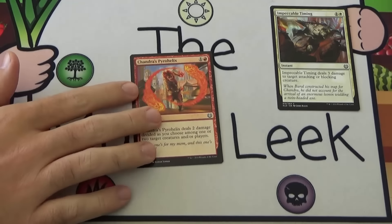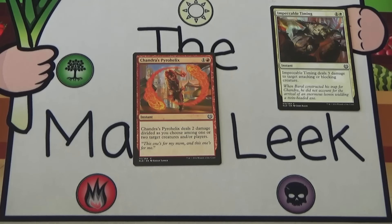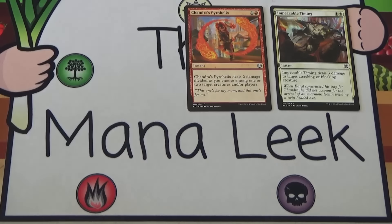Up next is a real pick: Chandra's Pyrohelix. 1 and a red for an instant. Chandra's Pyrohelix deals 2 damage divided as you choose among 1 or 2 target creatures and/or players. The versatility on this is fantastic. You can kill an X/1 and ping your opponent, kill 2 X/1s, kill an X/2, or finish off things in combat because it's instant speed. So many things you can do with this. This is a functional reprint of Twin Bolt from Dragons. It's 100% first pickable. Not unconditional removal because it only kills a very specific class of things, but the versatility is fantastic.